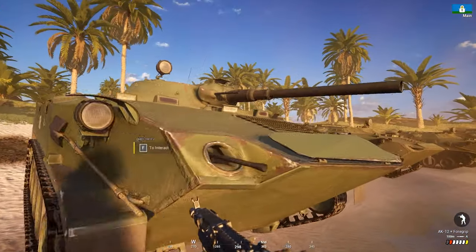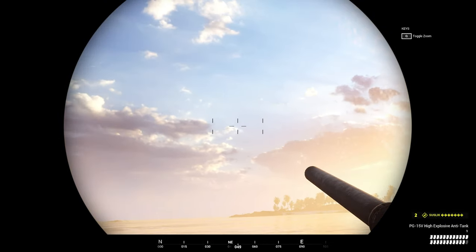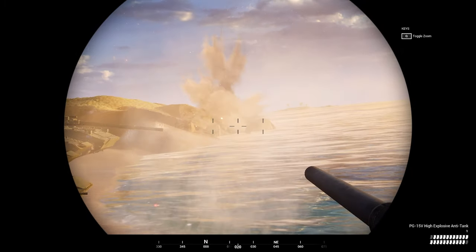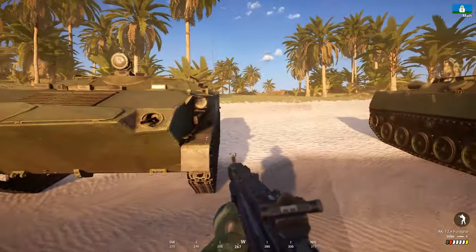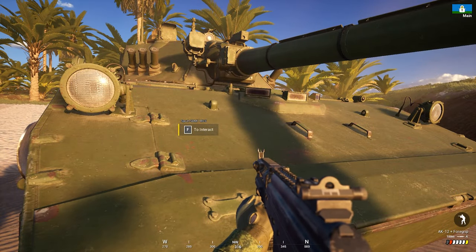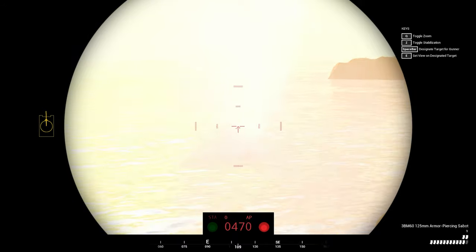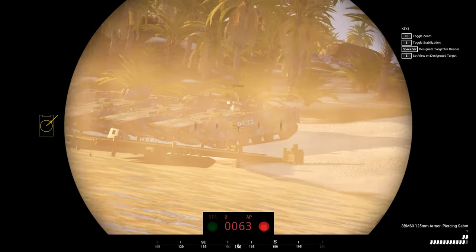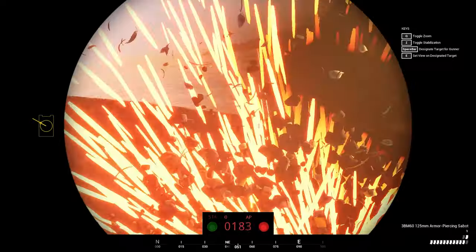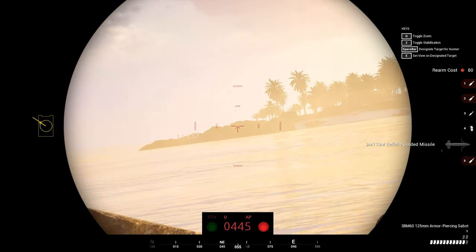We have a scout car here, the BMD-1M. It has a really primitive main cannon — not as impressive as the BMD-4. These are other transportation vehicles. The Sprut STM-1M comes with a 125 millimeter cannon — the same cannon found in most Russian MBTs. This tank can swim but has less armor, like an IFV, though it has a really punchy gun. It also has a Reflex guided missile.